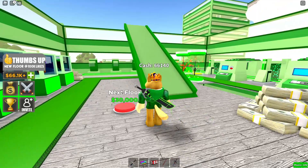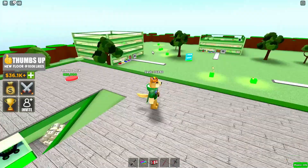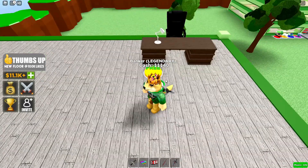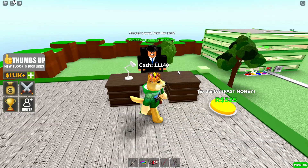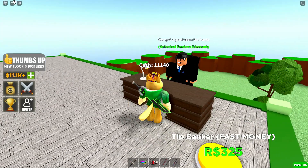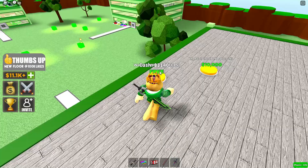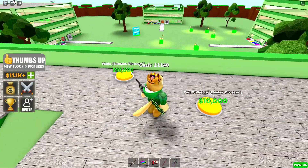The next floor costs 30,000 — there we go, this has got to be a pretty tall place. We have our very own desk on this floor. There's a mysterious character here who is apparently our banker. We've also got more walls to buy, and all the buttons are now gold.